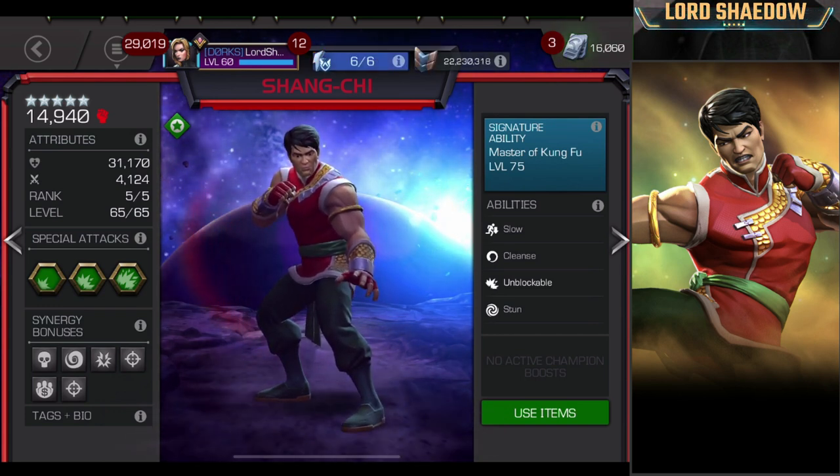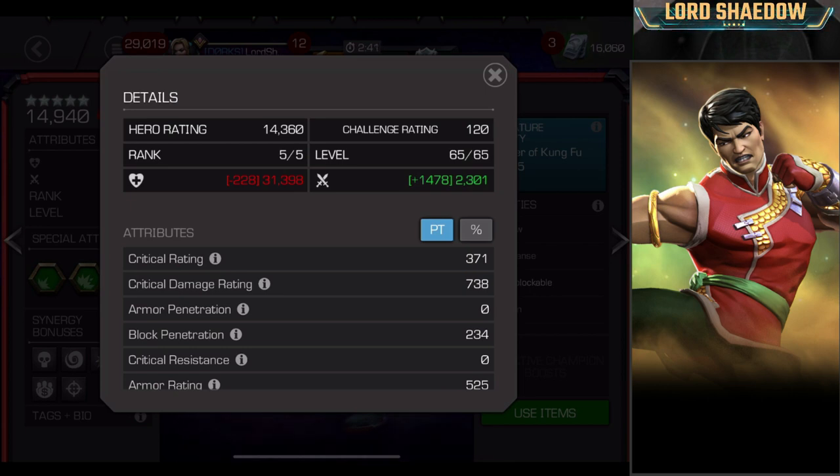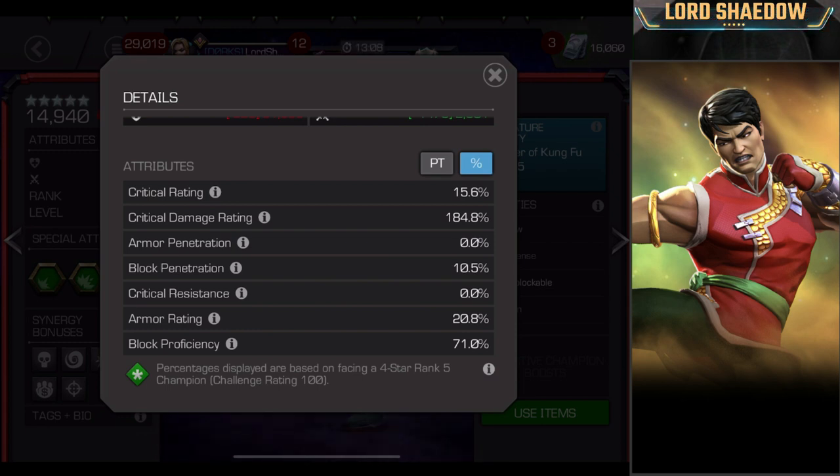Then we're gonna jump into Realm of Legends and have a little gameplay. First things first, let's take a look at his attributes. My Shang-Chi is rank 5. I am running suicides. The main thing I look at in the attributes is the block proficiency. He also has some armor rating, block penetration — which not all champions have — and his critical damage is pretty high and can be changed during the fight. His critical rating is 15%, which is pretty decent, and he has guaranteed crits on his special 2.